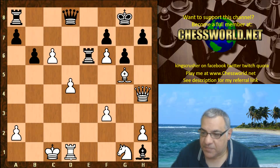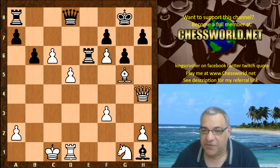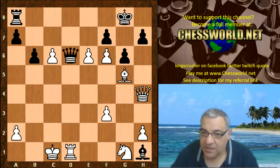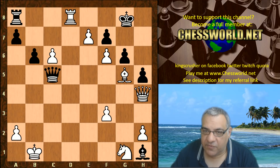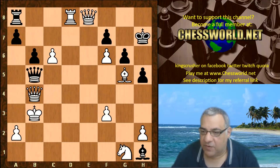Queen d6 was played, which looks like a really desperate move — it is a pretty desperate state of affairs in this position. d takes, Queen takes c6, trying to get some counterplay against the White king. Queen a3 check doesn't do anything here. If Rook d8 check and e8, the king can come up to support, Queen b4, and that's the end of the checks.